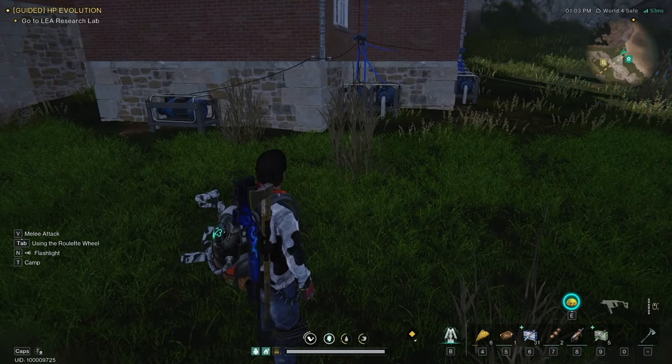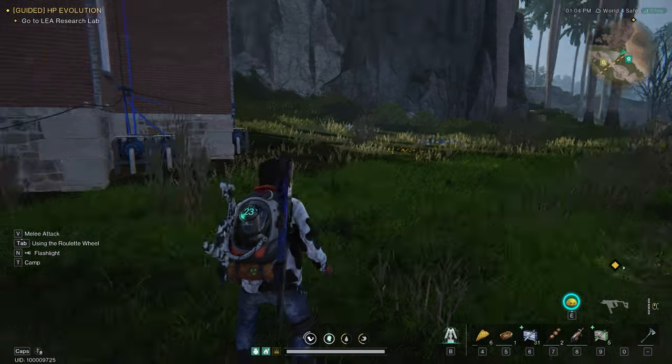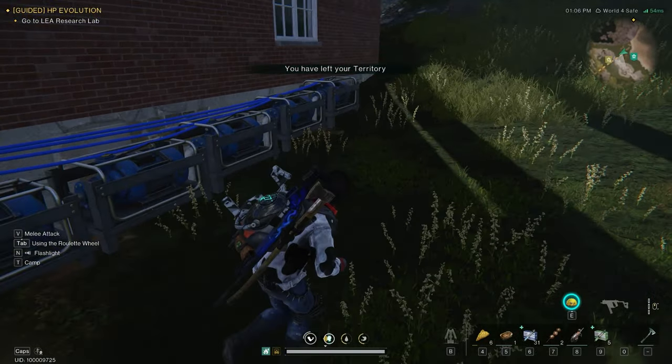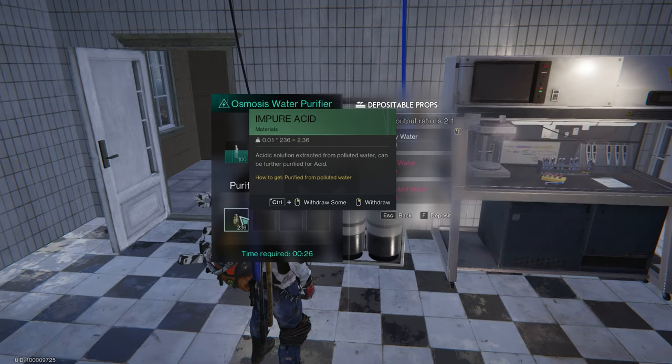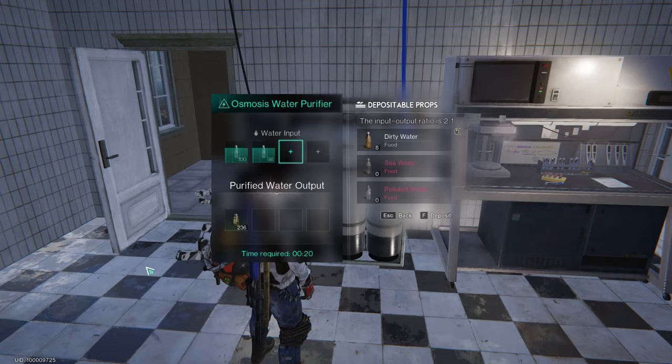I'm gonna give you a little tour of the base I whipped up. I built a standalone building just for the acid production. I've got seven pumps sucking up polluted water and sending it into the water storage in the attic. The water storage is connected to the osmosis water filter, and this guy works on four of them at once. So the pumps just about keep up with the filtration unit.